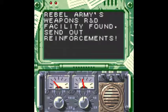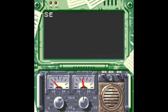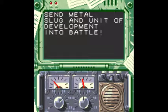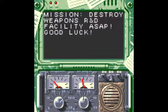Rebel Army's weapons R&D facility found — send down reinforcements. As you can see, there is a huge map with lots of levels. None of them have the same length; some stages are kind of long, some are actually kind of short. I don't know how long this game is in general, in terms of time. Mission: destroy weapons R&D facility ASAP. Good luck.